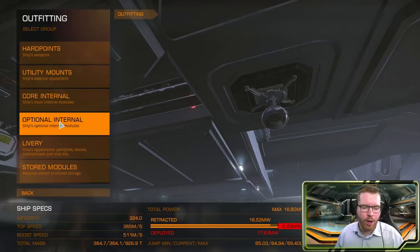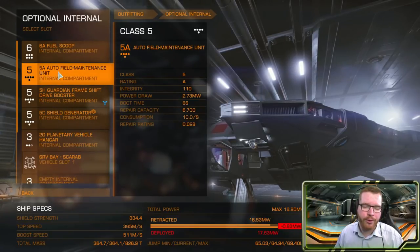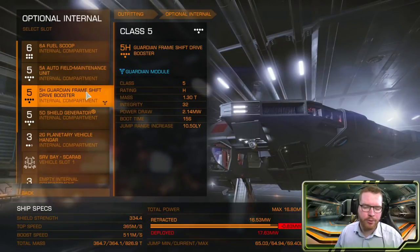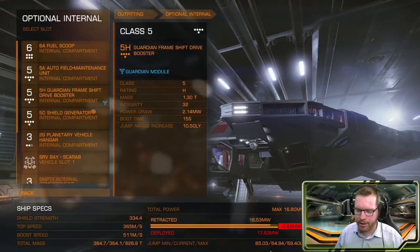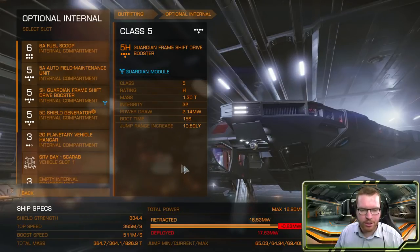Finally, let's look at the optional internals. Starting at the top: a 6A fuel scoop — we want to be able to fuel scoop fairly quickly. Then a 5A auto field maintenance unit for repairs, because with overheating we take module damage and we want to be able to repair it. A Guardian FSD booster gives us that extra range. You can see our range at the bottom of the screen — it's actually pretty decent. Running on fumes we're at 69.4, but in a fully fueled setup we're running at about 65 light years, so you'd expect to jump around 65.